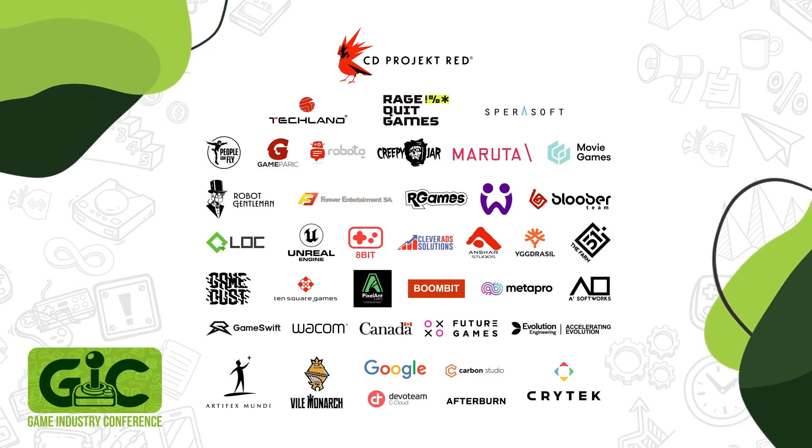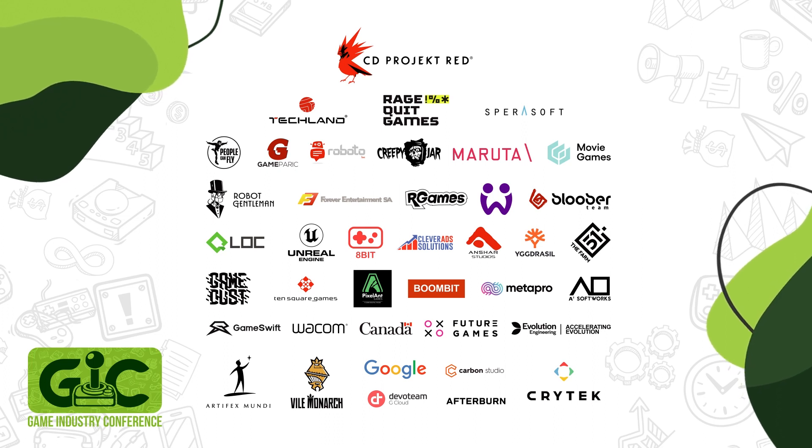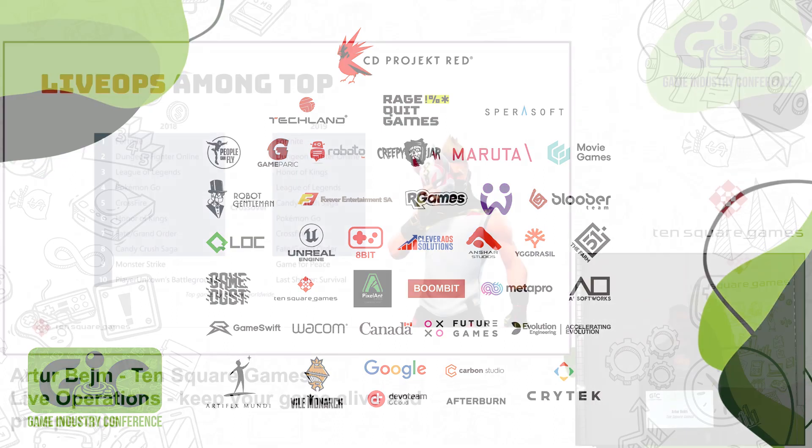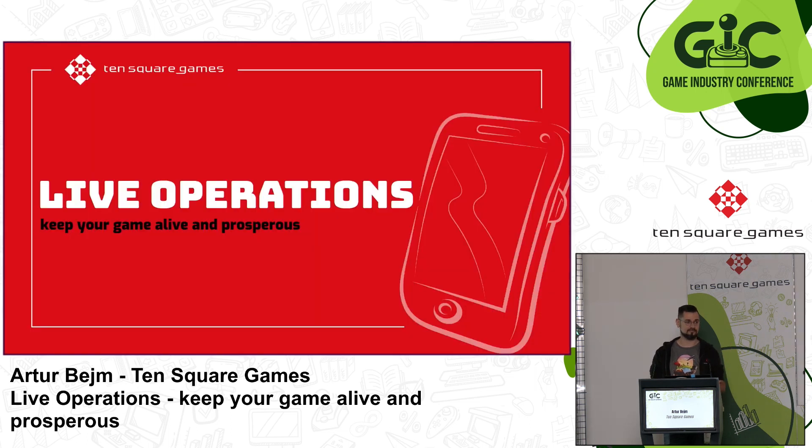Welcome everyone, so glad to see you all here. Here's something I've stumbled upon in the past: a chart, a list of top games by revenue in 2018 and 2019. Let's ignore for a minute the fact that Game for Peace is basically PUBG but for the Chinese market. As you can see there's 80% of crossover. How do you think they made it? I think it might have to do something with the fact that they all use live operations.